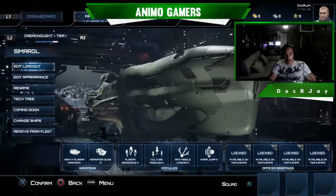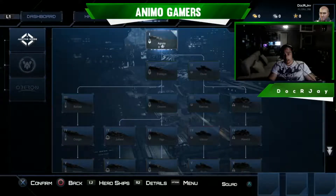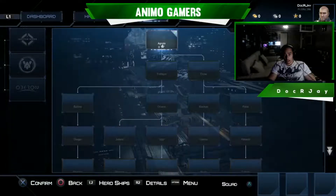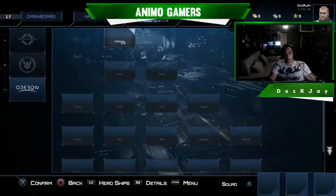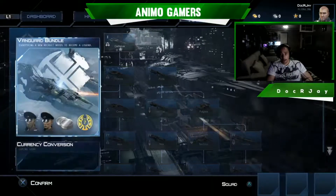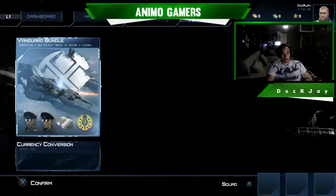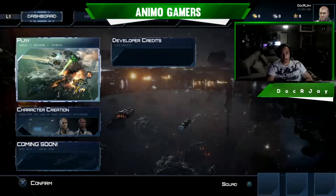Let's go back. This progress tree is, I'm guessing, how you eventually unlock all these other battleships. And these are different ships while the ones on the left are your manufacturers — so Jupiter Arms, this one, and Oberon. I guess we have to unlock them one at a time as we progress through the game. I wonder how we can jump into a game.